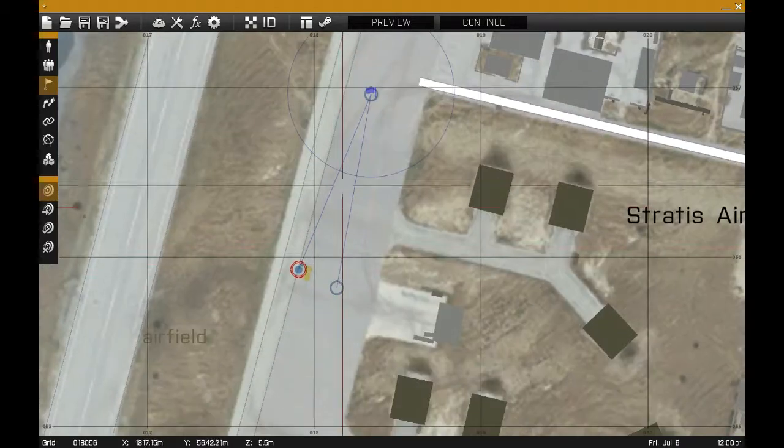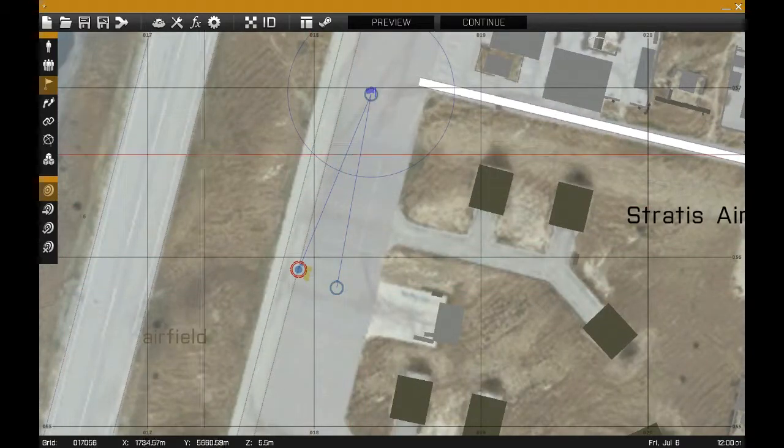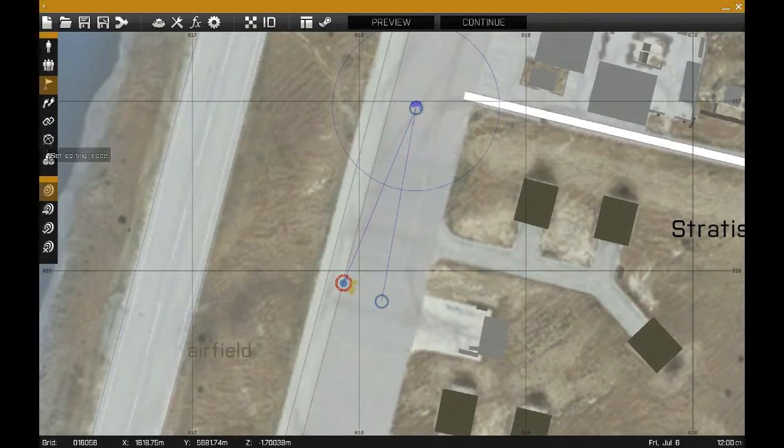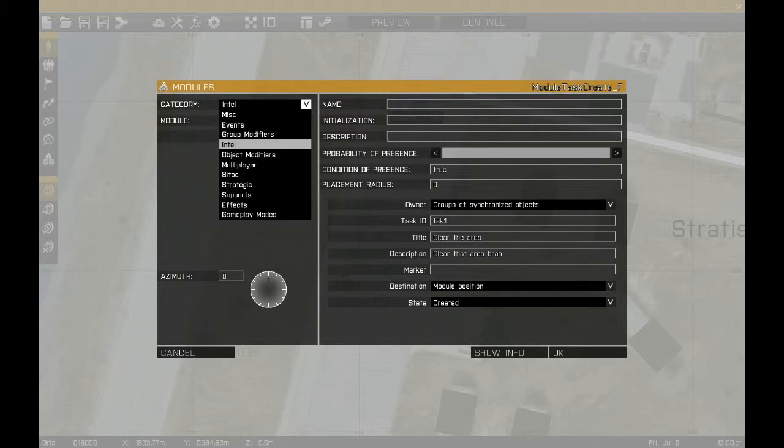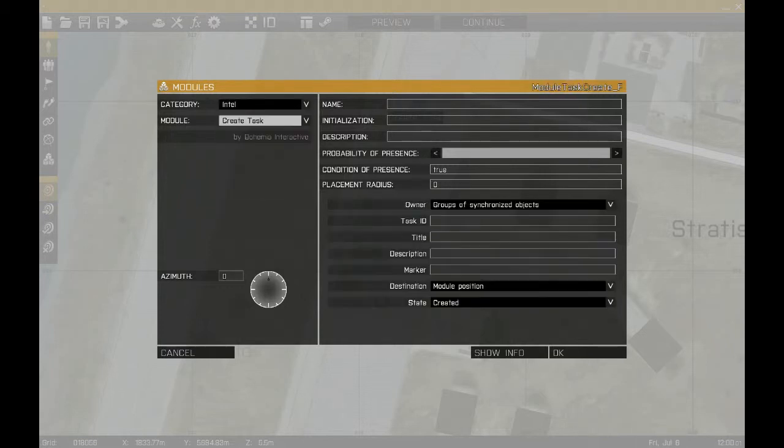We're going to be doing task modules with Arma 3. The first thing you're going to want to do is go to modules and place down a Create Task module. When you're in there, it's under Intel obviously, and then it's Create Task.